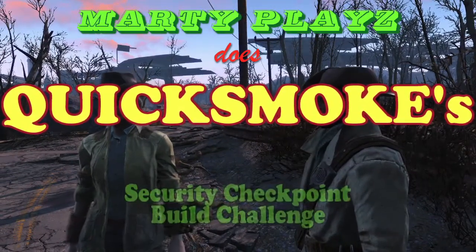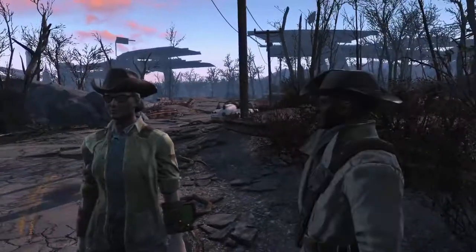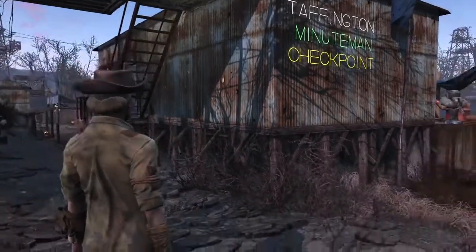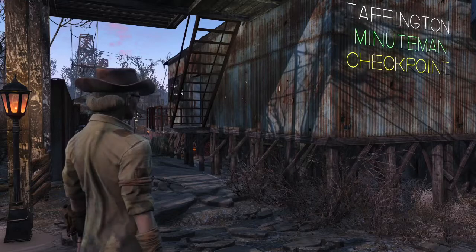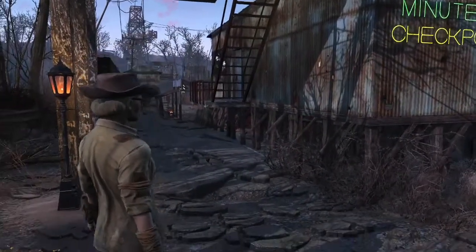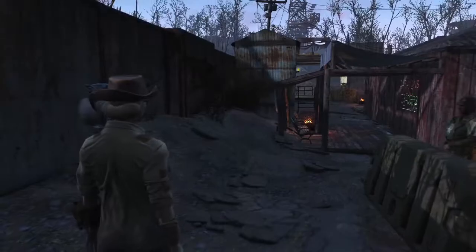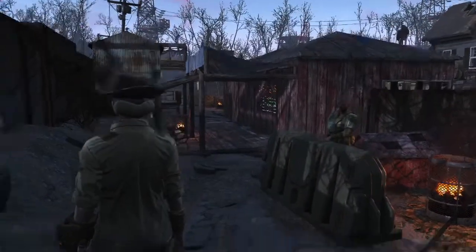Hey, it's Marty here with my submission to Quicksmoke's checkpoint build challenge. While I give you a tour, homie Preston here will keep watch. We're at Taffington Boathouse for two reasons: this is a Fallout 4 Nomads playthrough based loosely on the Minuteman run, and it has a road going through it. I have no mods, so I can't build just anywhere in the Commonwealth — this is one of the few locations with an actual road going through it.